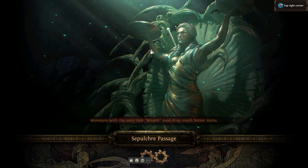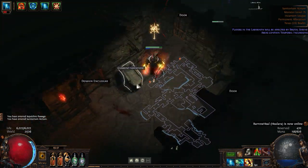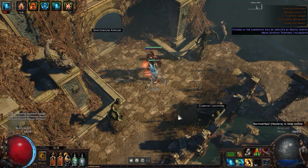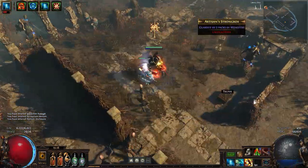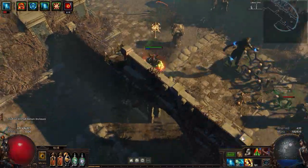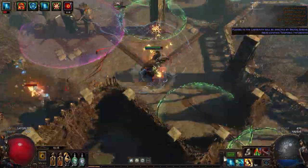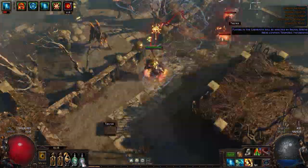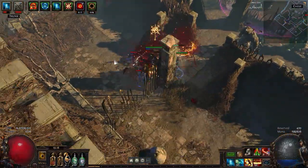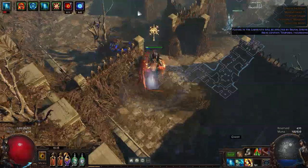No, I know what this section is. This is a dead-end room. So I need to do this, then I'll progress the lab by doing top left. Is there anything in this side room? Judging by that empty spot, I'm guessing no. Nothing in this side room.